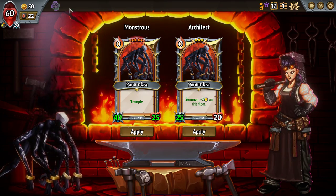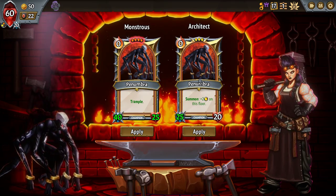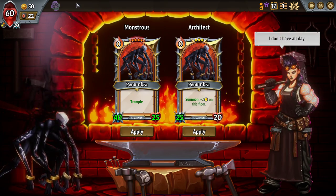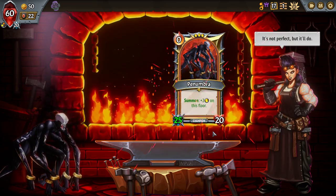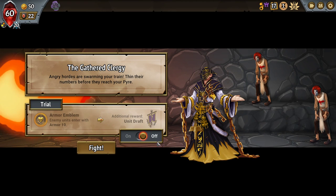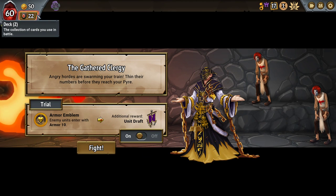So what if my situation is that I use the Penumbra — the Architect Penumbra in particular — to make space to put more Encantings on the same floor? That's a unique way of getting these clans to synergize with one another. That's a reasonable approach.